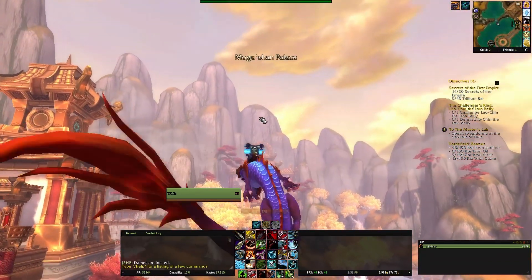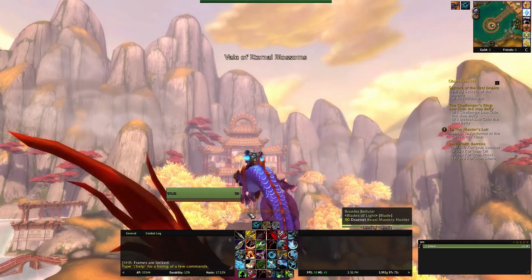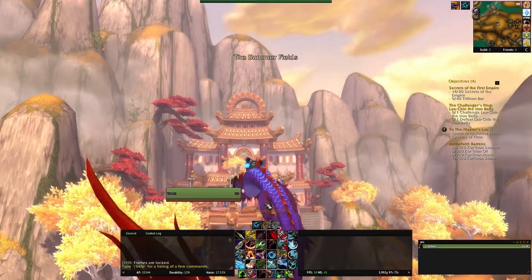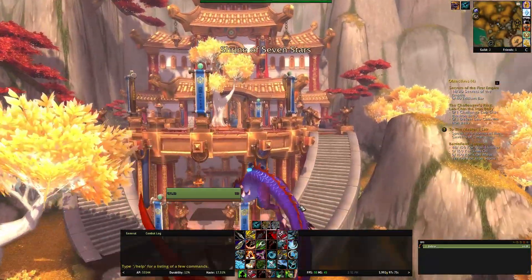I'm going to fly over to Veil City and we can look at the target dummy. You can see right above my stance bar here — it's just faded. When you're not in combat it fades a little bit, which is nice because it helps maintain a sort of clean and cool UI.